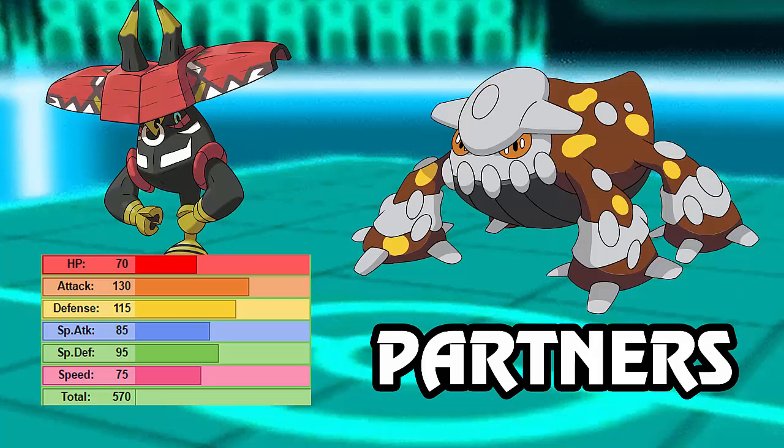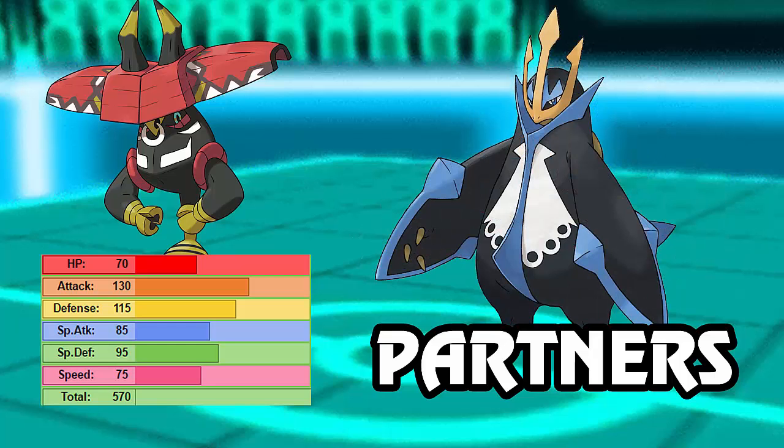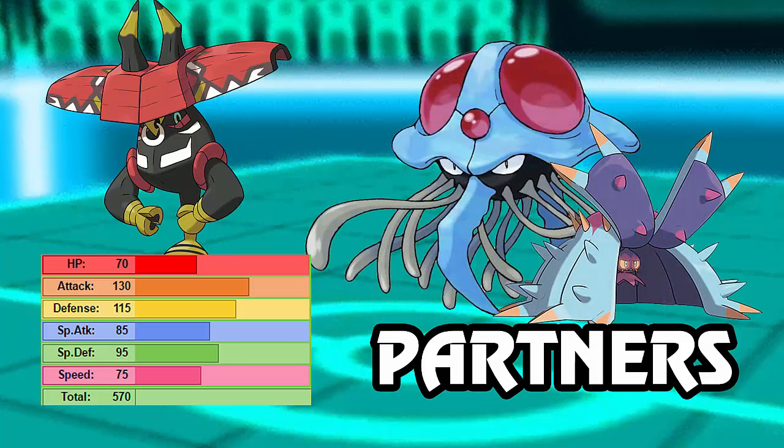Heatran also allows you to get up Stealth Rocks. Speaking of Stealth Rocks, our next good partner is Empoleon. Empoleon is not typically a Pokemon you want in a draft league - it does too much and can't accomplish all its roles at once - but in this scenario Empoleon does very well because Tapu Bulu gives it passive recovery from Grassy Terrain, and it's able to take on all of Tapu Bulu's coverage weaknesses as well, with Earthquake weakened by Grassy Terrain.